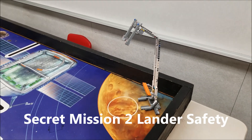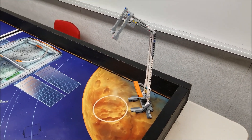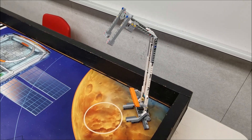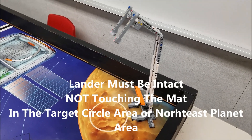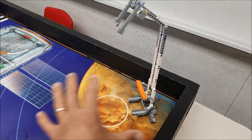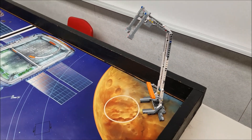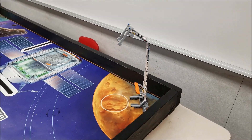Secret mission number two is the lander safety secret mission — this one's an interesting one. The two-part lander needs to be intact and not touching the mat. It looks like you can have it in either of two areas: either in the impact zone circle or somewhere on this planet area. So to recap: the lander must be intact, not touching the mat, and placed in either the circle or the planet area. That's the lander safety secret mission.